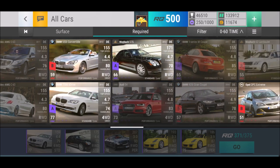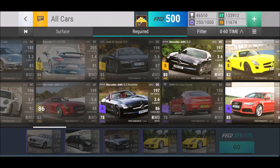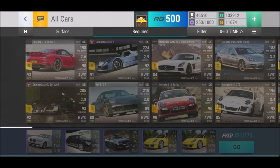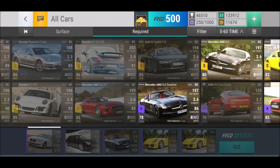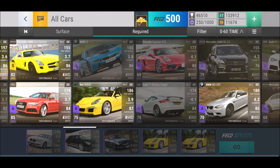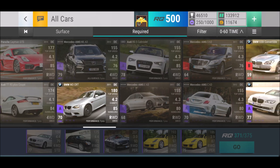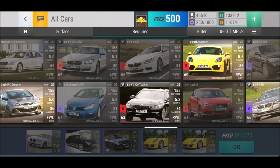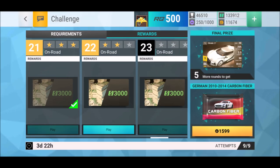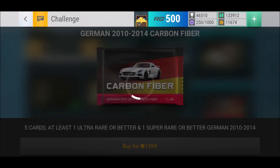Wouldn't be too bad getting an AMG in there. The carbon fiber pack has plenty of cool cars — I wouldn't mind the 640i from the ultra rear section. Looking at the legendaries, you could get another R6, the i8 which is great, and the AMG ML63 would be an absolute blast. Plenty of cars useful not only in this challenge but later on too — so it is time: German 2010 to 2014 carbon fiber packs.